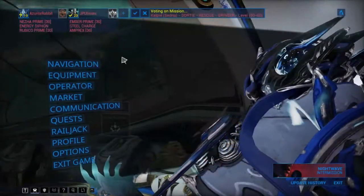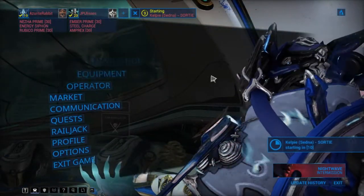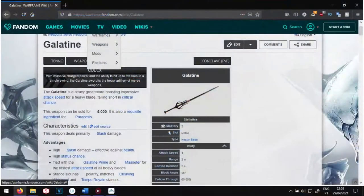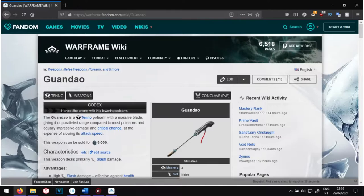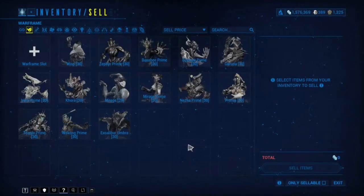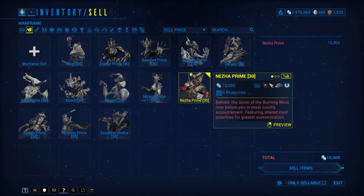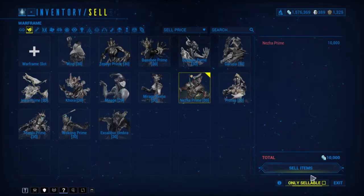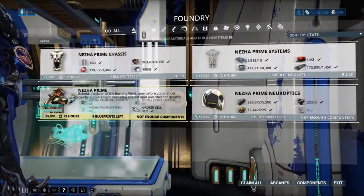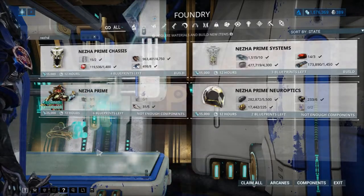As you progress through the game, you are expected to try different weapons. Always try to reach level 30 with Warframes and weapons, even if you do not like them. Once you do, in the case of weapons, you can check the wiki to see if they are required for crafting another weapon. If they are not, you can sell them. For Warframes, you can also sell them if you do not like them.